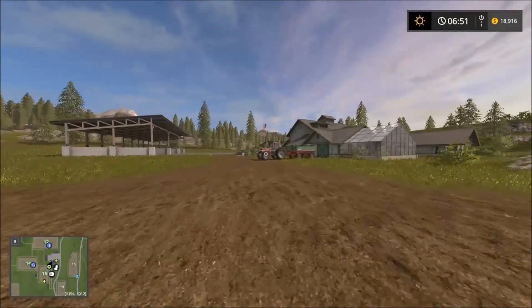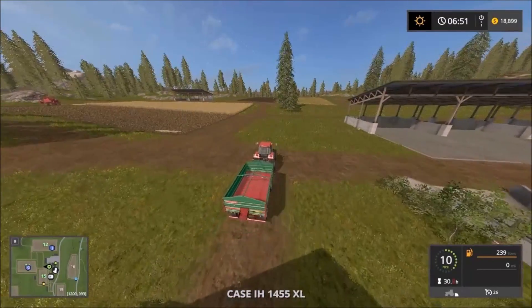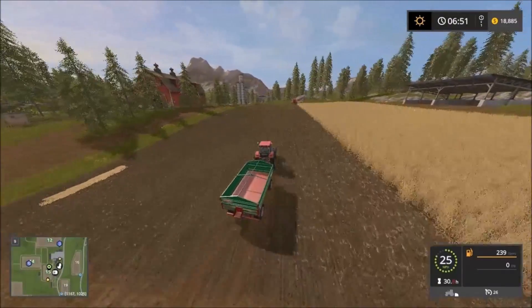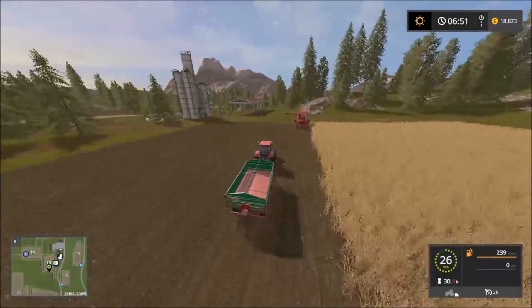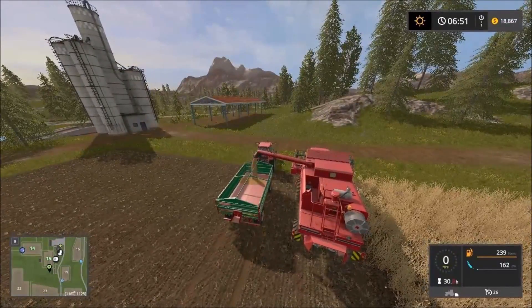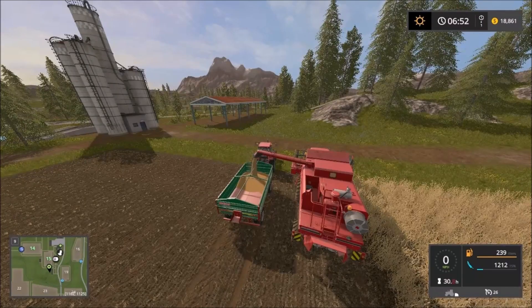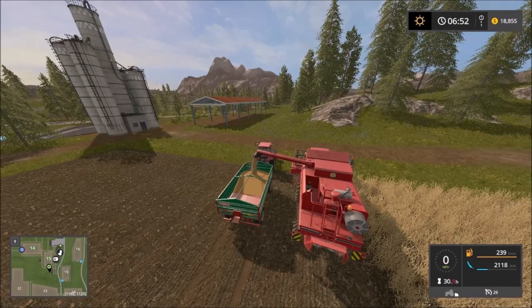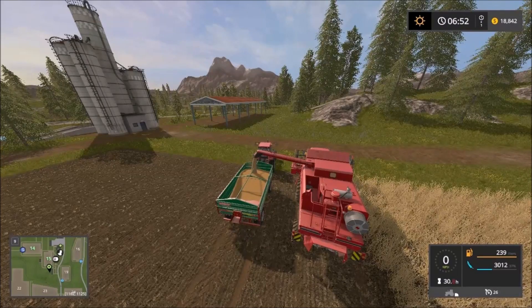Sometimes the helper AI isn't great. You get in here, connect the trailer, and drive up to the harvester, and it'll empty out into the tipper.